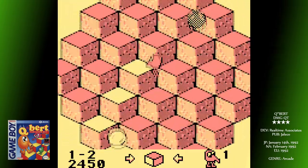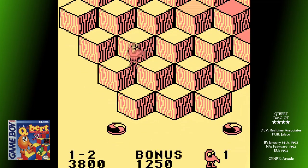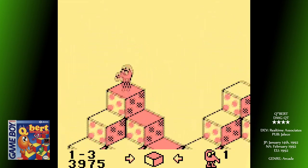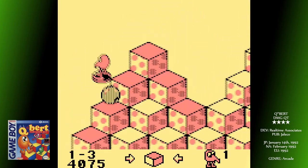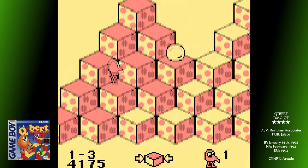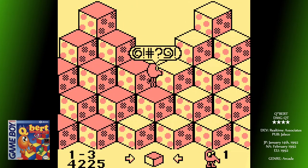You're obviously not alone on these stages — it'd be a very tedious exercise if that were the case — but there are randomly and constantly spawning enemies to avoid. A ripple effect will appear on a block for a few seconds to indicate where something is about to spawn, so you can avoid them. Some will start at the top and bounce downwards only, whereas others can jump back up and will follow you.